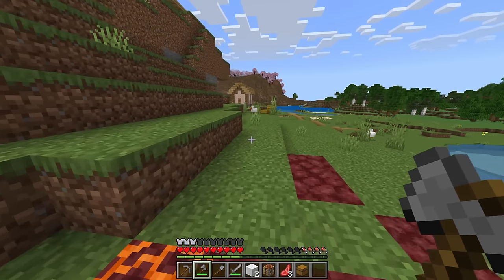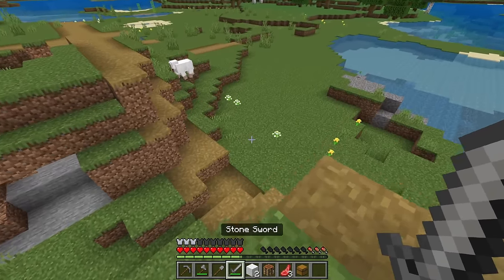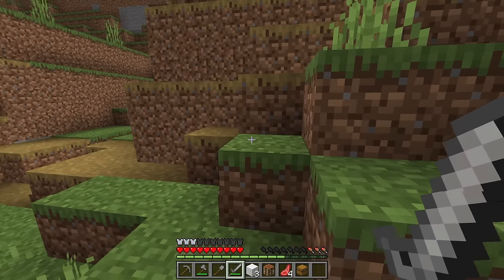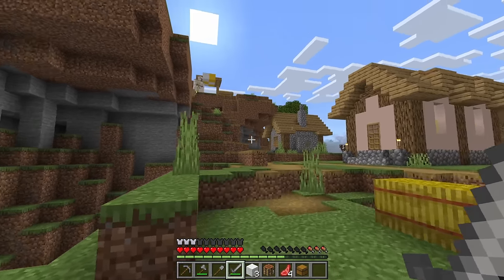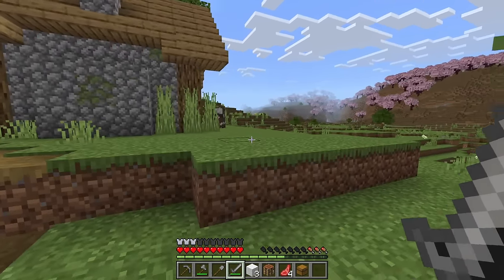Let's grab this chest — free chest there. Loads of wheat, cool. There's a sheep — we'll kill that one too. I am using an animation pack as well. It just makes the mobs have a slight animation to them when they walk around. Nothing too crazy, it is vanilla — just a little pack.